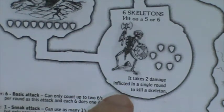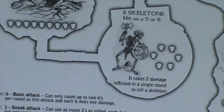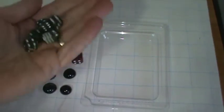Now we're going to meet up with six skeletons — this is where our holy symbol really comes into effect. The skeletons hit on a five and a six and each have one life. However, as undead, it normally takes two damage inflicted in a single round to kill a skeleton — a single hit will just regenerate. But because of the holy symbol, my skeletons are each represented by one token, meaning only one point of damage is needed to kill each one. My heroes are at full strength, so we roll.